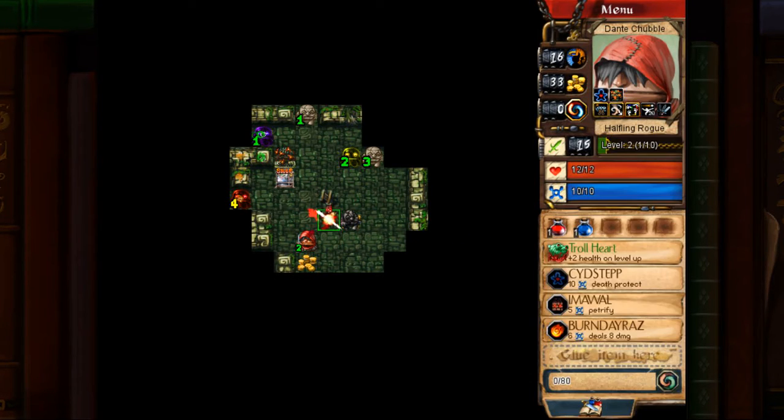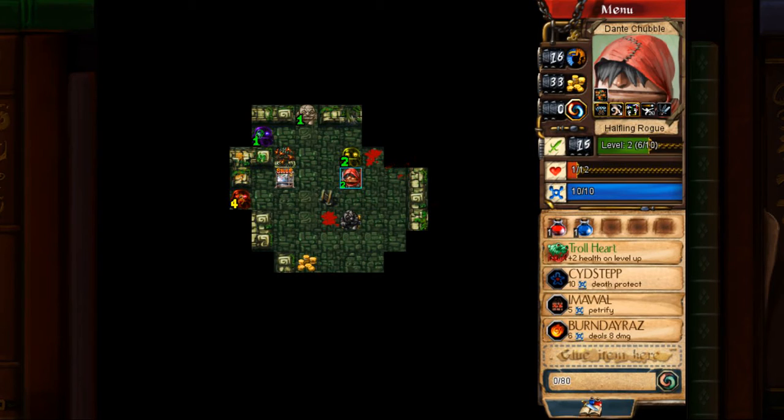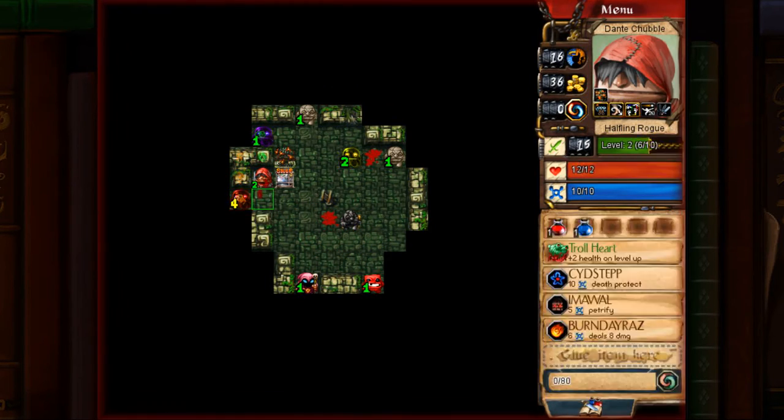We have what it takes to kill this — very good. We have what it takes to kill this because we have Sidestep and we're Rogue, so let's do that. Now we need to get rid of some choke points. One possible solution is to try and kill this, but that's a bit risky.